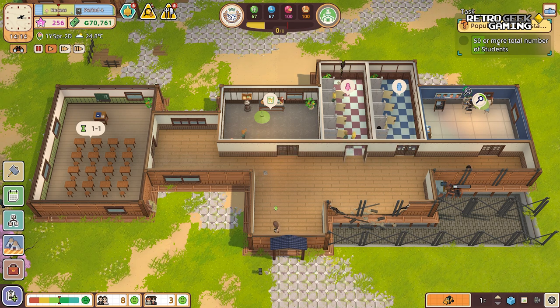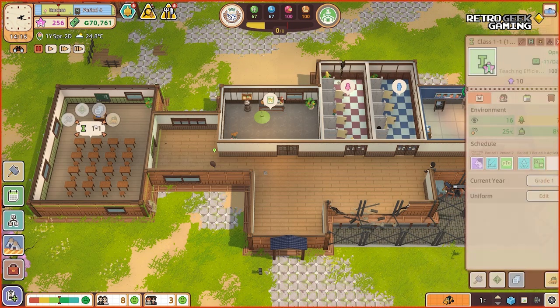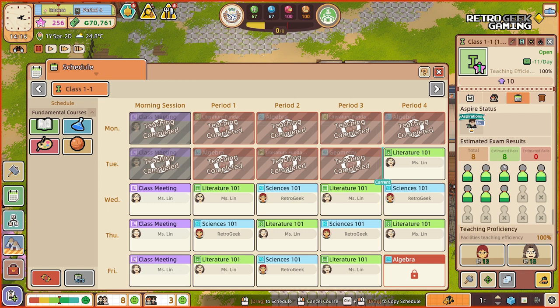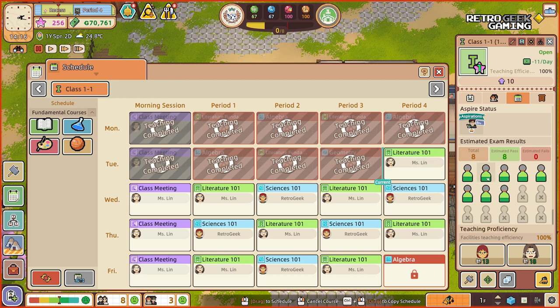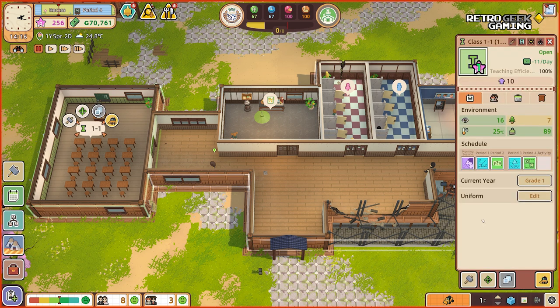Now, are we going to try to get more students? Let's see what our class looks like. We have eight students now — we started with seven, then welcomed one more. That eighth student seems to be doing okay and will pass the class. I wish there was something saying how many students we can actually have. Maybe I'm just looking at the wrong place.